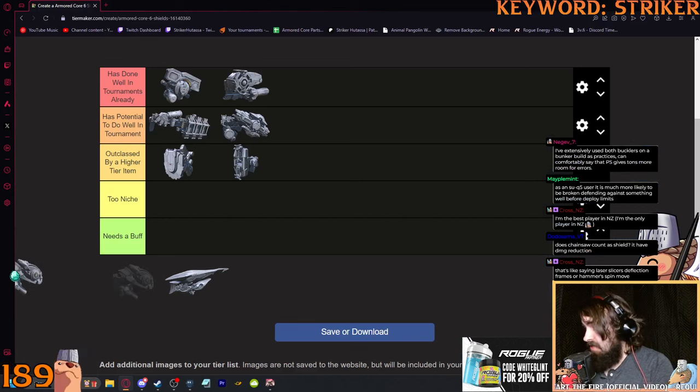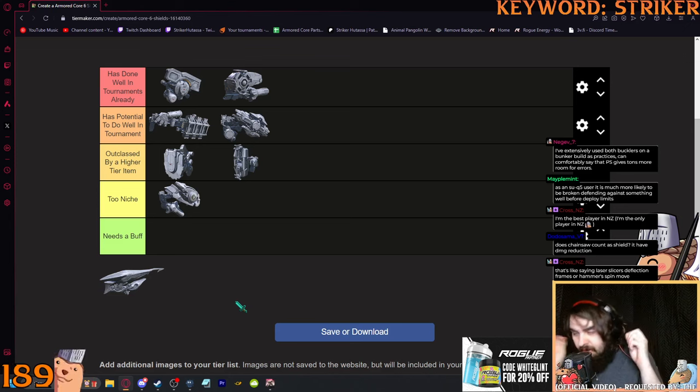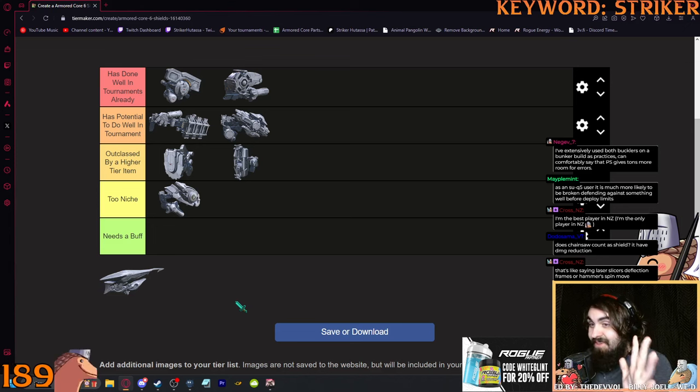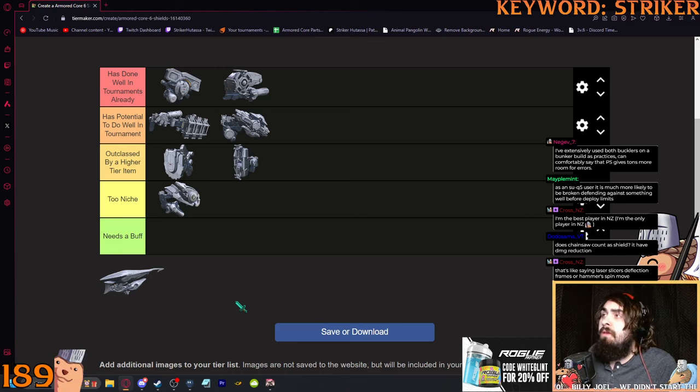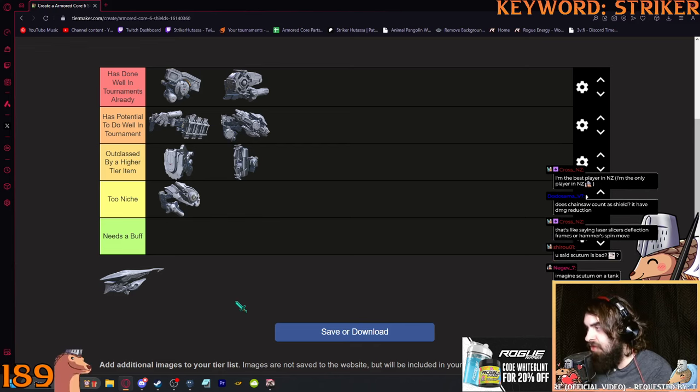Next we have the Scutum — and I'm just going to say it: Scutum is scoot. I'm glad Scutum is bad, because this thing would be hell to fight. It would invalidate a lot of builds, and shields already invalidate a lot of builds. At the same time, Scutum can work — there are some Scutum enjoyers out there. But I can't justify running it against a meta build like double Viento, double Zimmerman, or a rat build. You have to build around Scutum so much that you can't just slap it on a meta build.